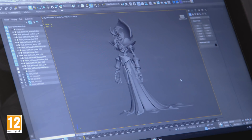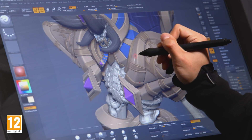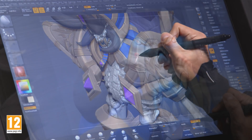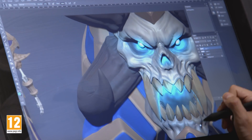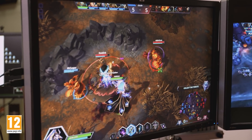Throughout the process of designing Kel'Thuzad, a lot of the challenges came with the fact that he's supposed to be gigantic, but because of our game angles, we can do only so much without being disruptive to the gameplay feel and aesthetic. So we have to find a mid-ground to ultimately make him seem like he still has that size and presence, but also make it so that it's not intrusive to the overall game design and gameplay.